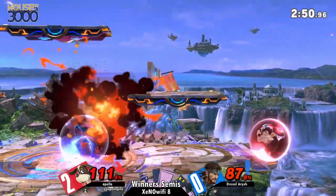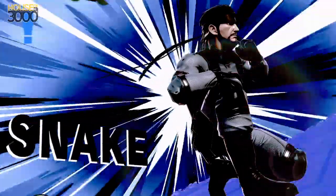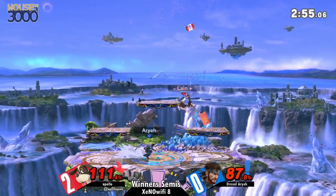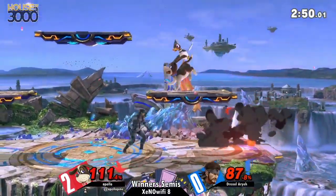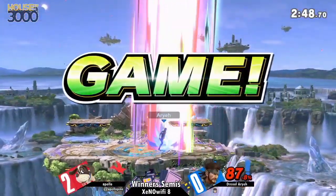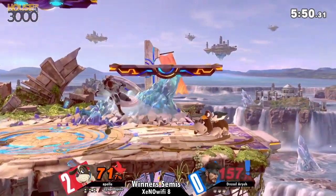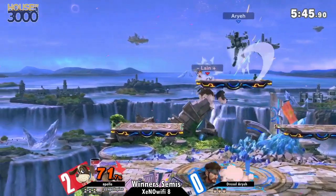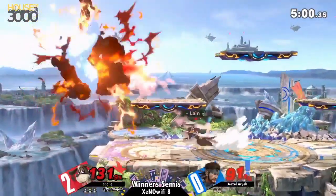You can never, ever overstate how much trying to force an approach, trying to take a stock, trying to force a stock can actually come back to bite you. If Arya plays his cards right, this might be the first match of him winning the set — despite the long-shot odds of him making that comeback. A big part of the shift in the matchup was that Arya stopped giving up huge amounts of stage control to Apollo. He stopped allowing Apollo to have huge amounts of the stage and stopped getting hit by these random straight hits.